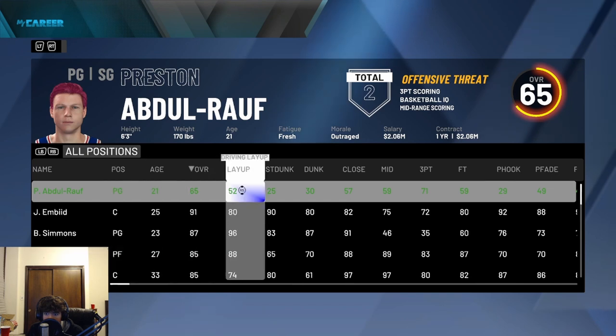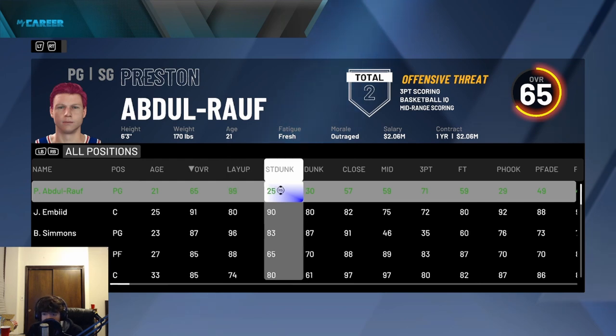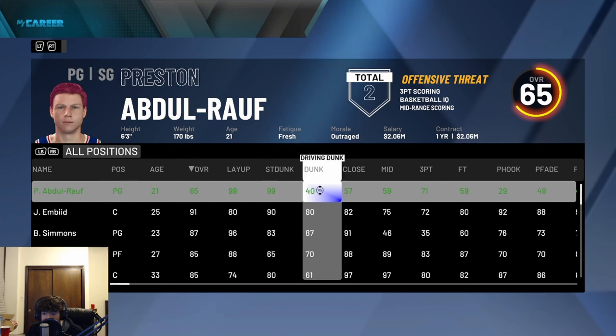You'll see right here that it still has the edit option up — it's incredible, it works 100% of the time. You can upgrade every single stat to 99. It doesn't even have to be you; you can upgrade your teammates if you want. You could run with a whole team of demigods. You can put everything to 99 — it's unreal.